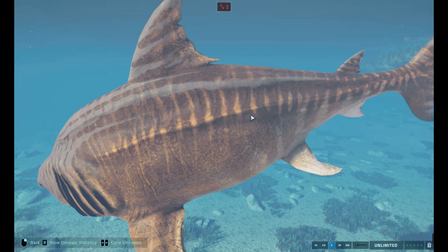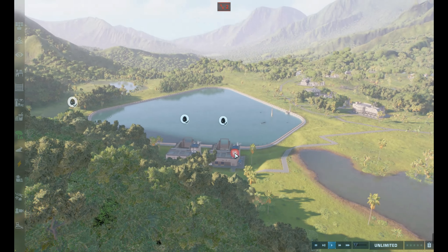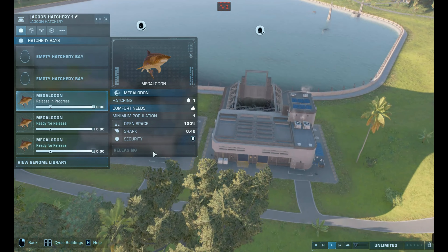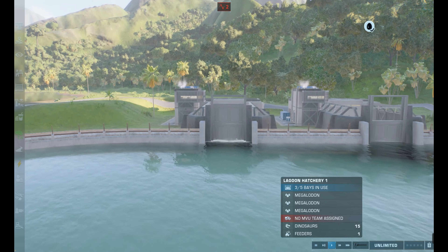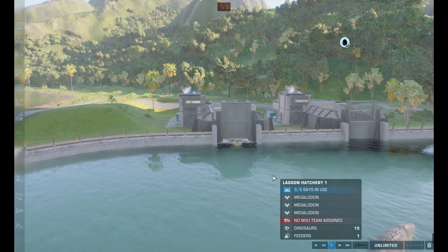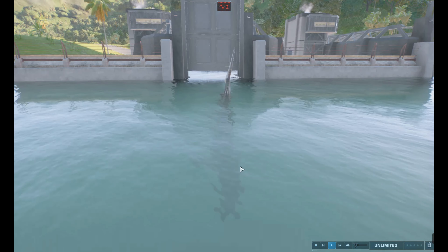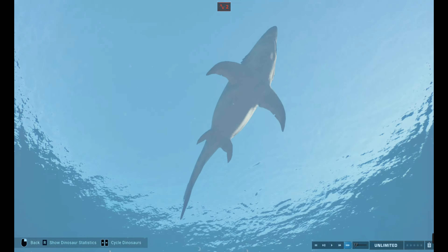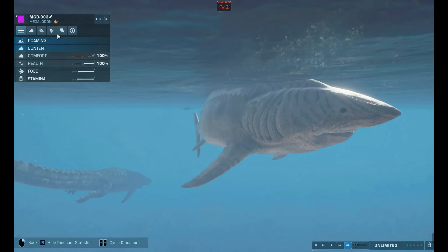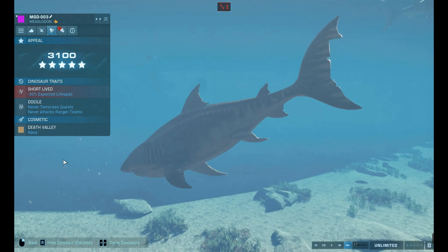Look at its colors — these orange and yellowish, basically bright orange colors. Let's just release these other skins now. There we go. And this skin is called Death Valley, and it's the second skin.